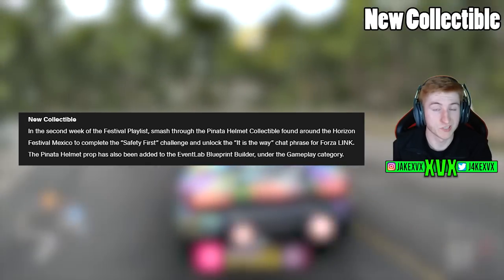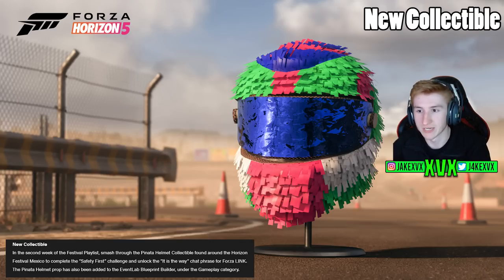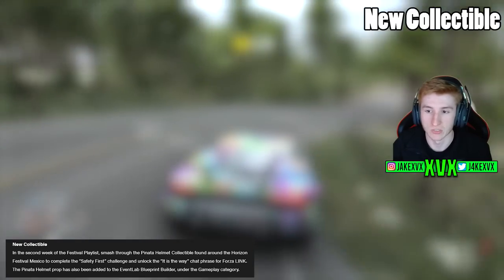There is a new collectible which is only obtainable in the second week of the festival playlist — it's a piñata helmet collectible found around the Horizon Festival Mexico. You'll complete a challenge by smashing through it and unlock a chat phrase through Forza Link. This is only available in the second week, so you've got to get on that. It's also a new Event Lab prop.